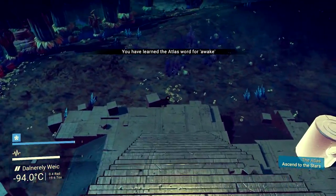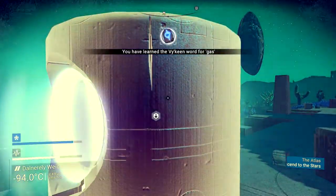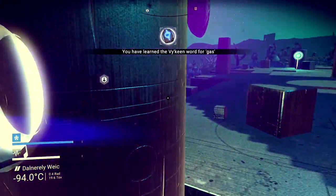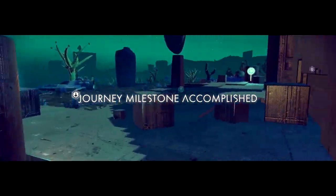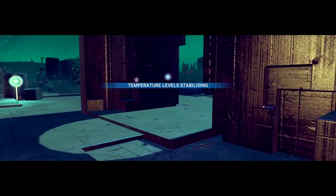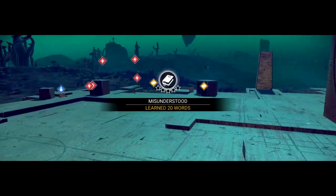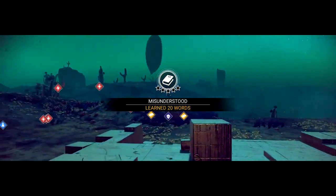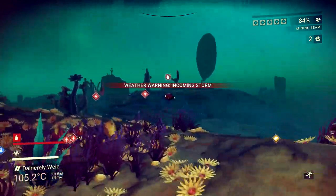So, there are four alien races I believe. There's the birdie race. There's the Vy'keen, who are the warrior race — Viking, that's the ones. I don't think they like sentinels either. There are self-replicating robots that kind of police worlds that I want to loot, and I'm very much a looter. They're kind of not friendly, but they're not aggressive.